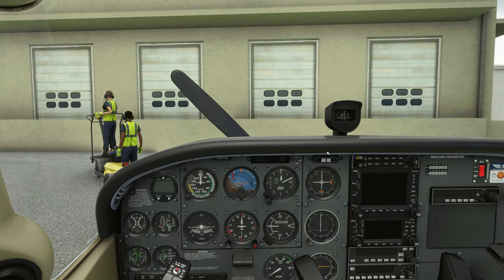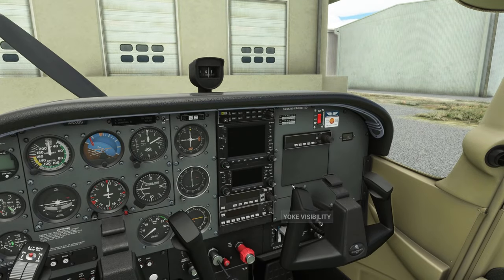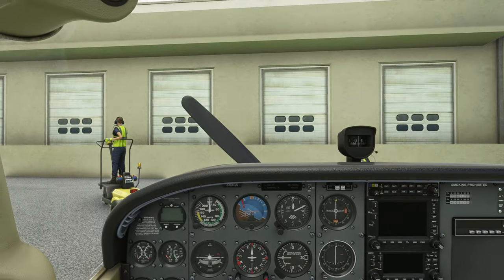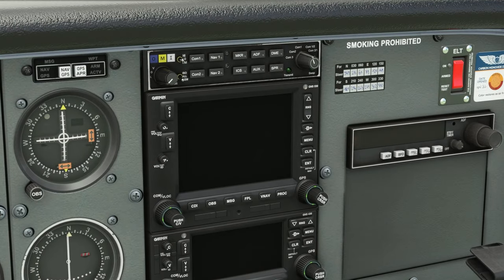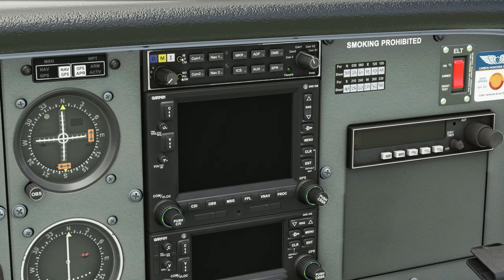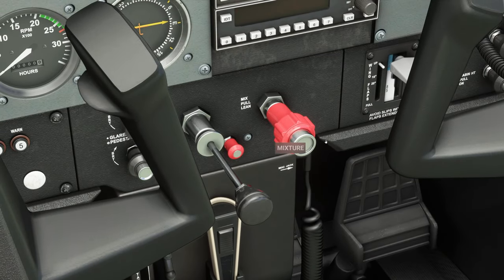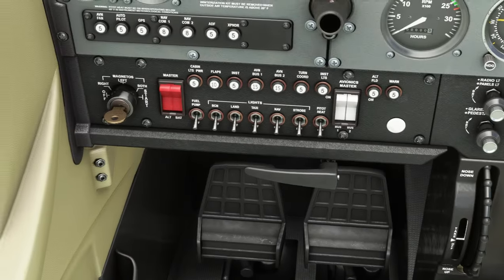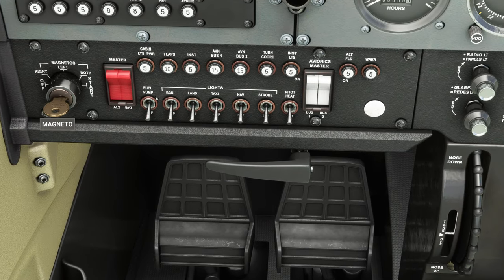Let's say you want a nice zoomed-in view of the GPS. Get the view set up how you want it, then press Ctrl and a number on your numpad — for example, Ctrl+6. Now when you press 6 on the numpad, it will instantly bring you to that saved view. Press F to get back to your central view, then press 6 — boom, there's your custom view. You can set this up for various things: adjusting your mixture and throttle, checking your trim, turning on master switches, lights, and so on.